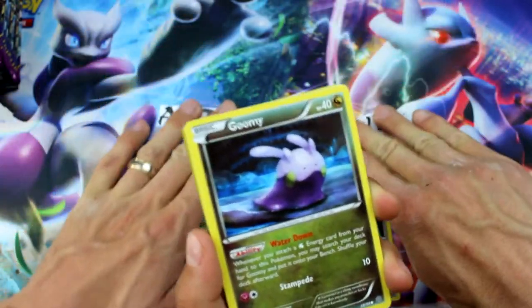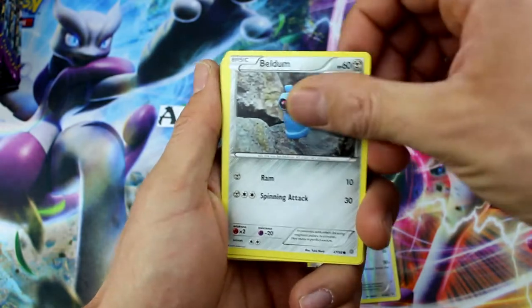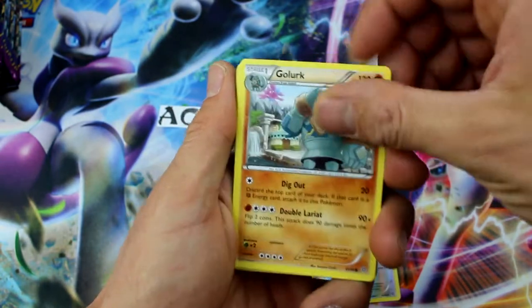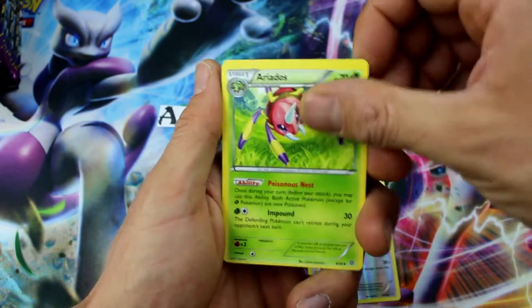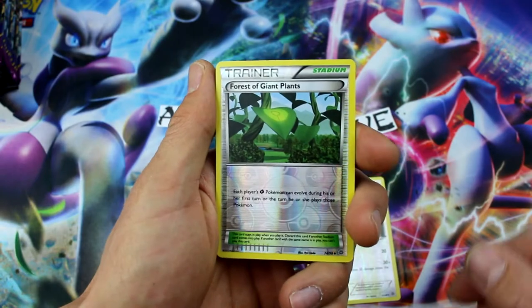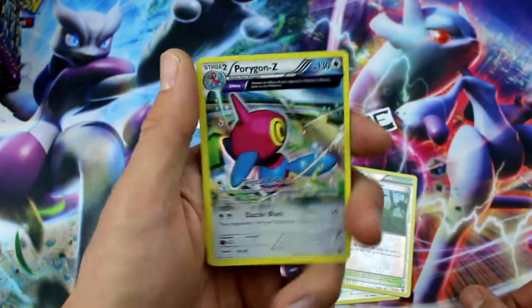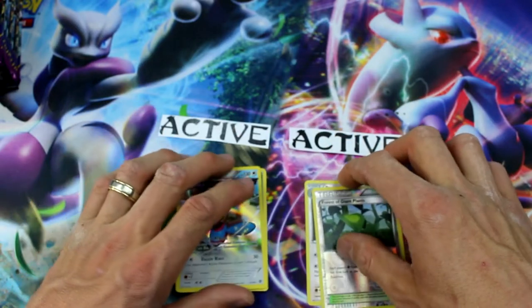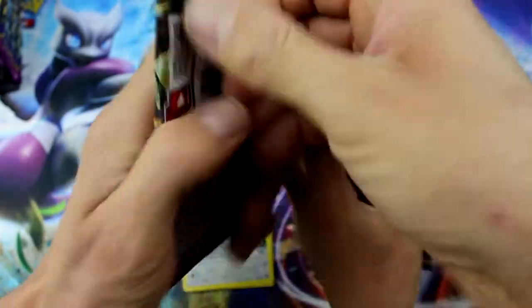Ryan also has a Goomy, Beldum, Oddish, Inkay, Golurk, Vaporeon — there we go — Lysander, Ariados, and Forest of Giant Plants. Nice! That's a good pull. And Porygon Z! Ancient Traits. Nice one Ryan — that's an epic one. I really like him. Good pull there Ryan.